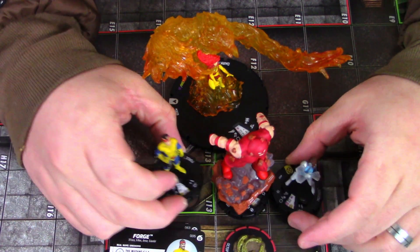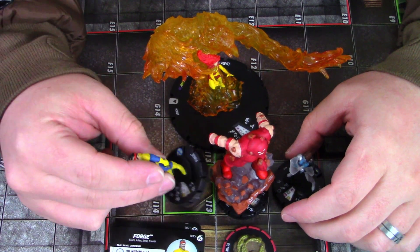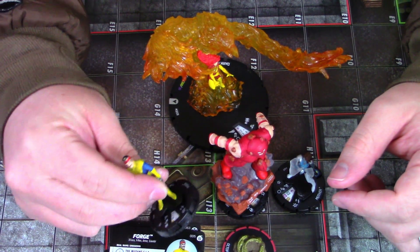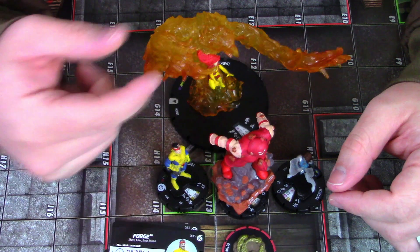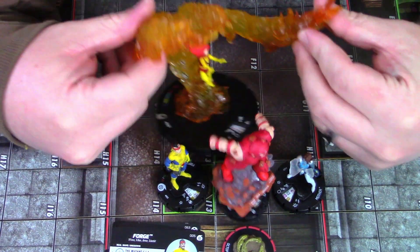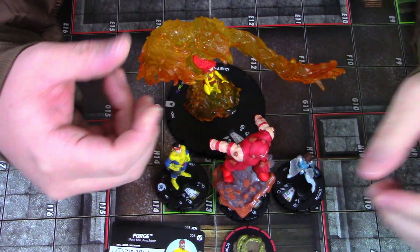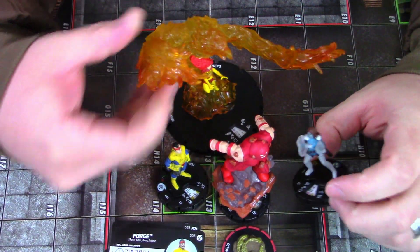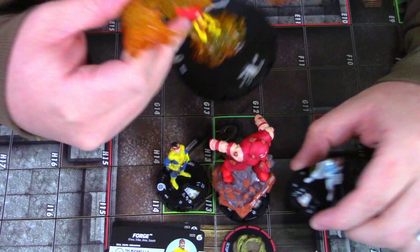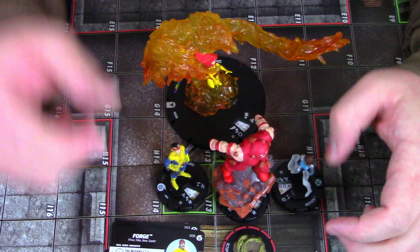Forge only has one click of that special power, but you can keep him safely tucked in the back with Stealth while your opponent deals with Juggernaut in their face. In the modified version of the team after the perplex changes, Mother can still plus-two perplex Juggernaut's attack to 14, and Forge sits in the back modifying his damage plus one from all the way across the map — and he also boosts Dark Phoenix's damage too, helping her hit for four and heal off stop clicks.